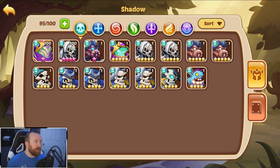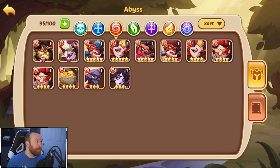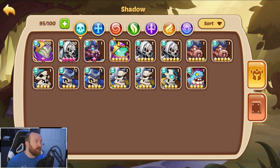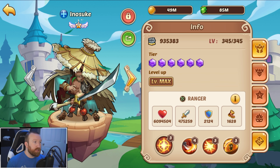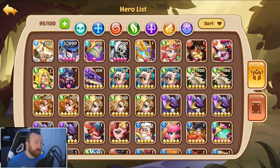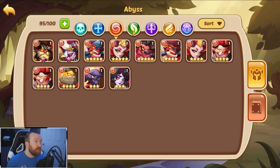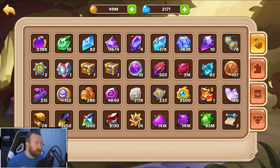I think what we're going to do is go straight into fortress, just to try to high roll maybe some more Sherlock copies. If we get more Inosuke copies, that's fine too because the chest next week in the gem box is going to have an Inosuke. Maybe we just go with a full fortress squad on this account — I don't know.